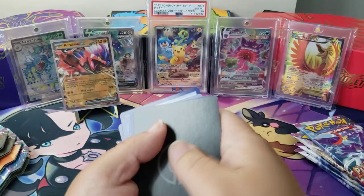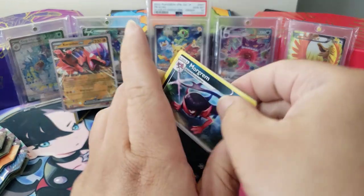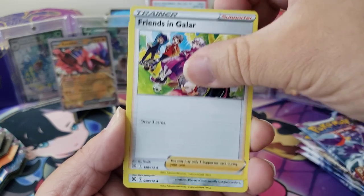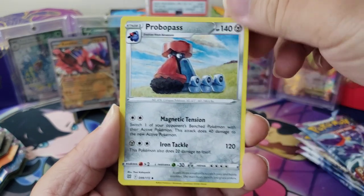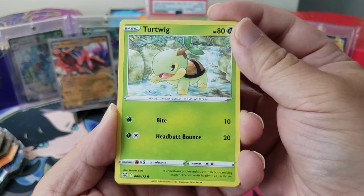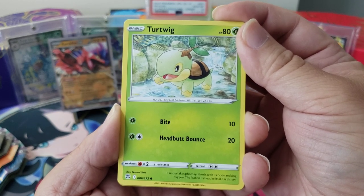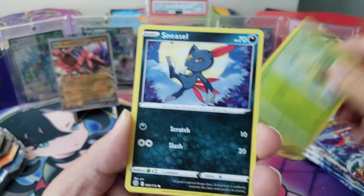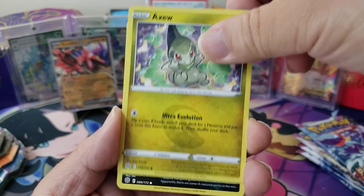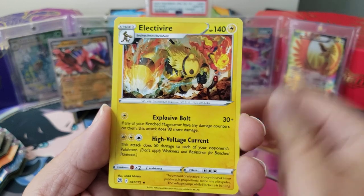One, two, three — and a V-Star marker! We got a Morgrim, then we got Friends in Galar — this is Power Rangers. We got Probopass, he uses those small things to go find food. We got Turtwig — it undertakes photosynthesis with its body making oxygen, and the leaf on its head wilts if it is thirsty. Then we have a Sneasel, a Klinkang, Spiritomb, Hawlucha, and an Electivire.